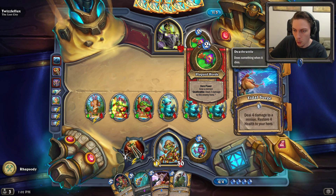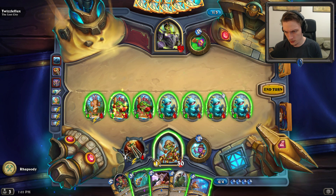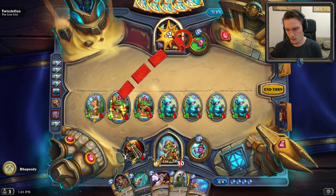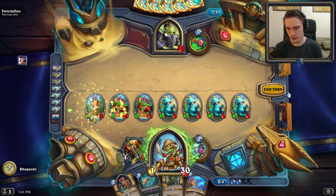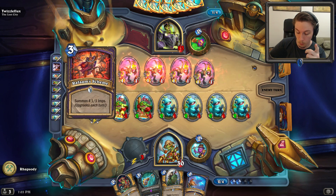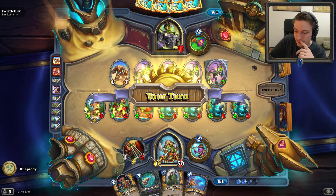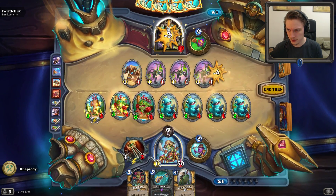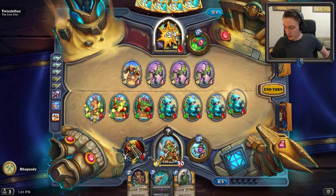So your hero power is Plagued Horde: give a minion Deathrattle - so you turn a minion effectively into a Lepinome. Ancestral Spirit here, I guess. I'll even swing for the face - not going to have time to summon that many minions in this fight. Now Defile again? Why did you Defile before? I didn't know you had it in the deck - you could have killed me. Try and speed run through all of the first ones here.